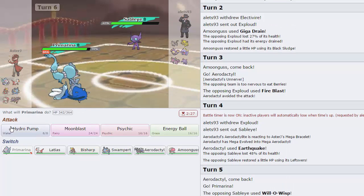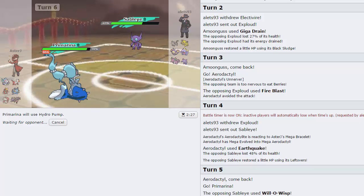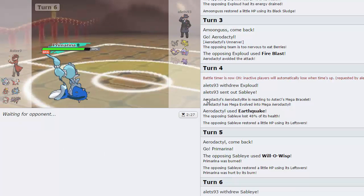We're going for Hydro Pump — he shouldn't be speed invested, it could actually be a speed tie at 218. But he can't really do anything to me outside of maybe Knock Off. He switches into Nidoking — I pump and knock that thing out, beautiful. He doesn't have a switch into Primarina. His only mon that can straight knock this out is the Evire while asleep, and Exploud risks Aerodactyl coming in.